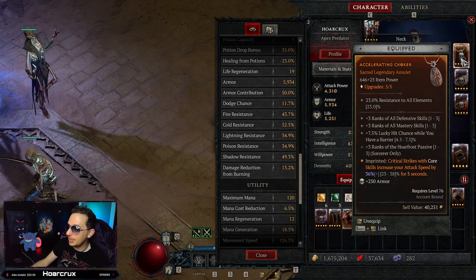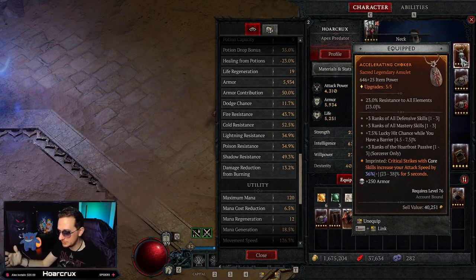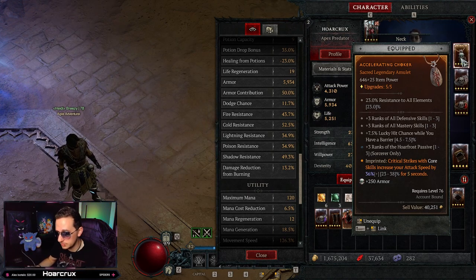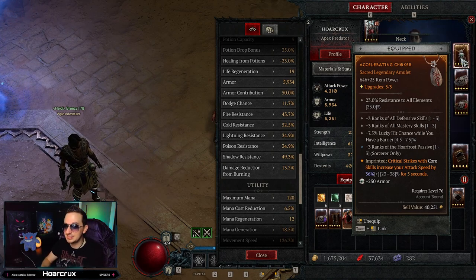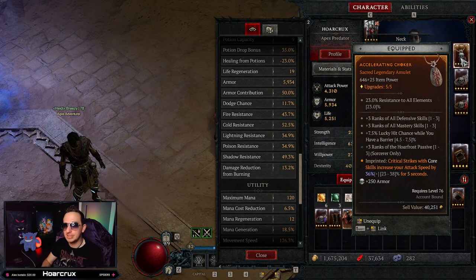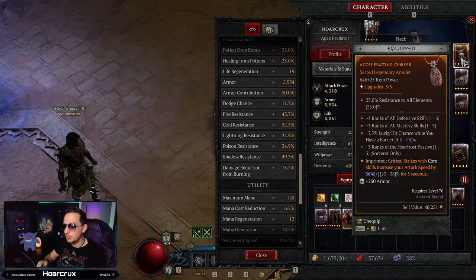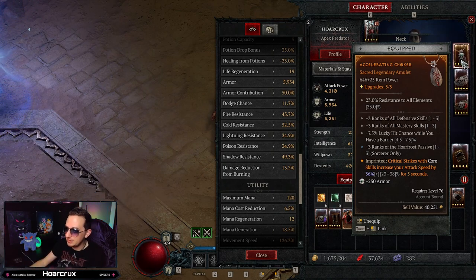Moving to the Amulet — ideally you want a plus three to Conjuration skills or Defensive skills. I got a plus three Hoarfrost. The Amulet is very important for passive skill ranks because the more ranks you have, the further it decreases cooldowns. On this aspect: critical strikes with core skill abilities increase your attack speed by 36%. Even though it doesn't give raw damage, it lets you pump out much more damage per second. I put it on the Amulet for a 50% increase in effect.